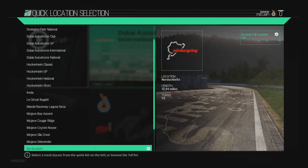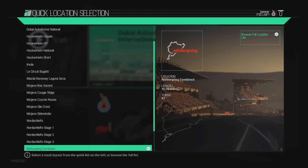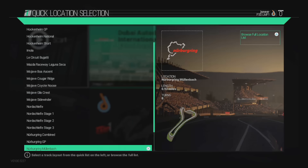Nürburgring — oh yes, look at this. I do believe this is new to this version; I certainly haven't seen it in the original Project Cars. 12.94 mile circuit — the last time I played this circuit was in Project Gotham Racing 4 I believe. Stage 1: 4.29 miles. Stage 2: 3.7 miles. Stage 3: 4.89 miles. And combined: 15.76 miles — that's the new track and the old track combined. Amazing. GP circuit: 3.19 miles. And the variations of the Nürburgring.